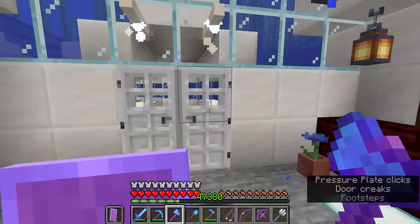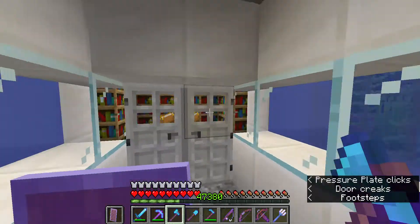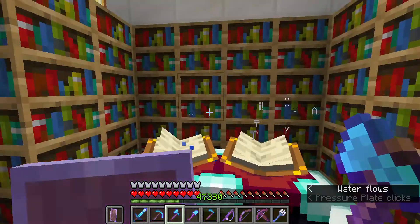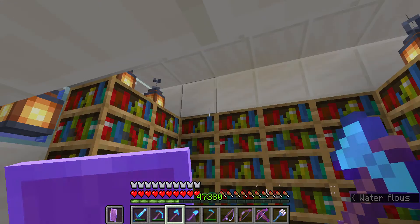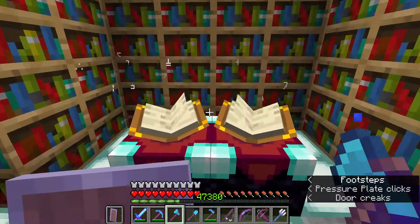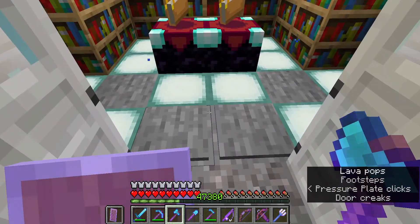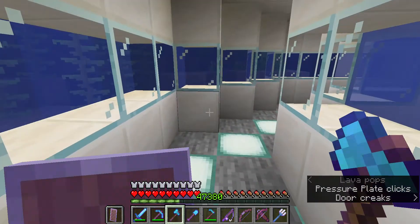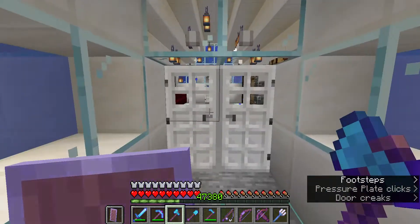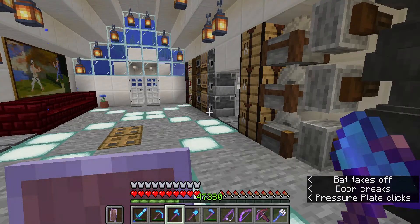This entire house is in creative. Moving to the next room — I have end rods, sea lanterns, and paintings. The next room is my enchanting room where I can do all my enchanting. I have two of them because I made it even-numbered. What I really don't like about this house is the pressure plates — if I stay in here the door always closes on me. And the pouring water, because I'm underwater.